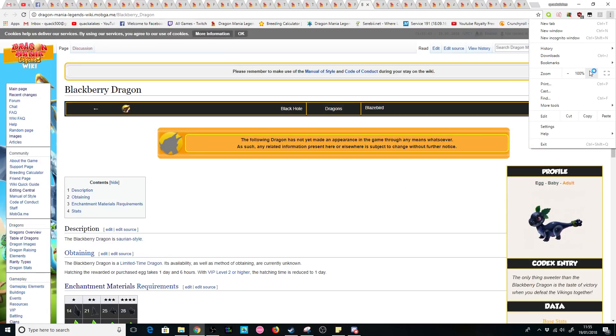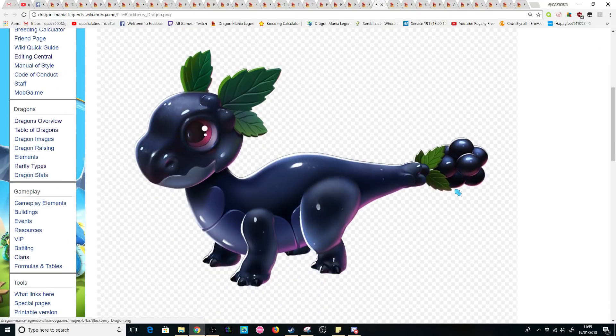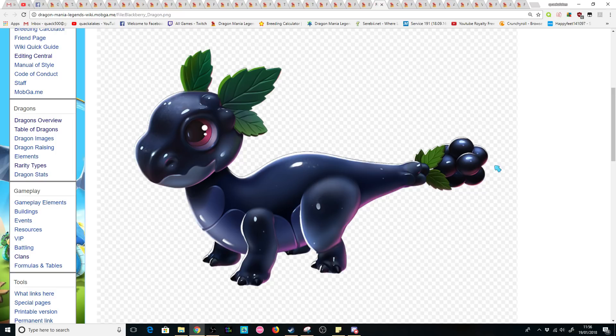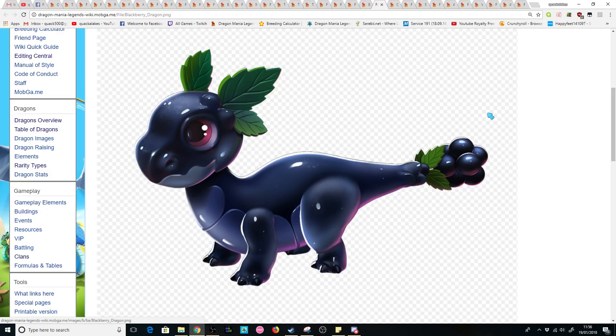Next up, one of my favourites from one of the last patches, is the Blackberry Dragon. Fruity dragons — how can you turn fruit into living beings? Somehow the DML team manages to do it. You can see it's got a whole section of blackberries just as the tail, and the design itself I just think is so incredibly cool. Maybe I've just played too much DML, but I do like the designs that are based on something so ridiculous. Still, to this day, no word on release.